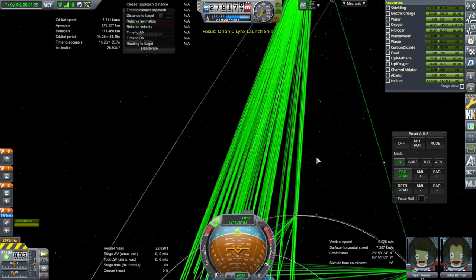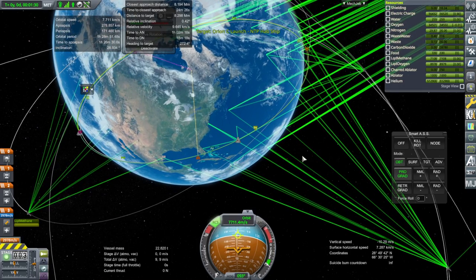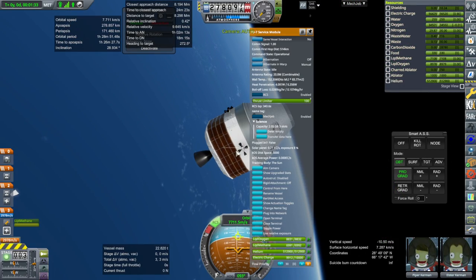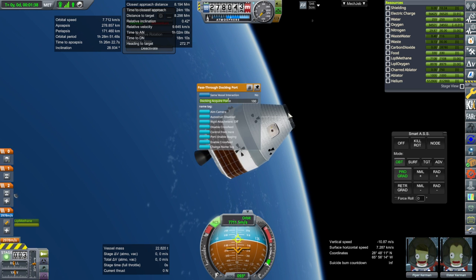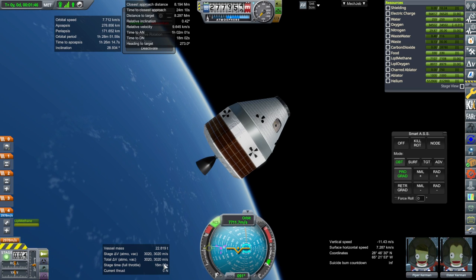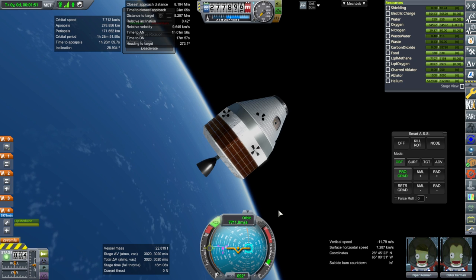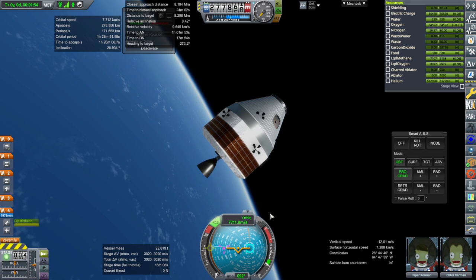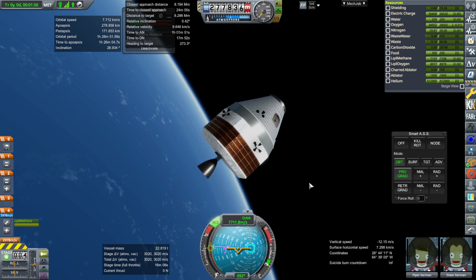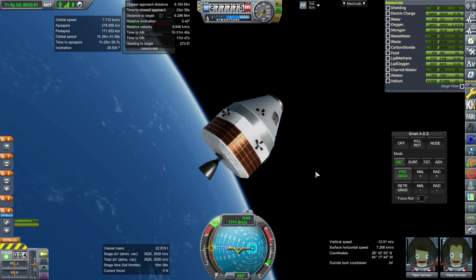Now this has to rendezvous with the target. We have some inclination. It was controlling from the wrong direction — that was the problem. It doesn't definitely have 6000 m/s but that's a lot, because this was meant to carry a lander over into orbit around the moon and then come back, so it's got a lot of delta-v in it.